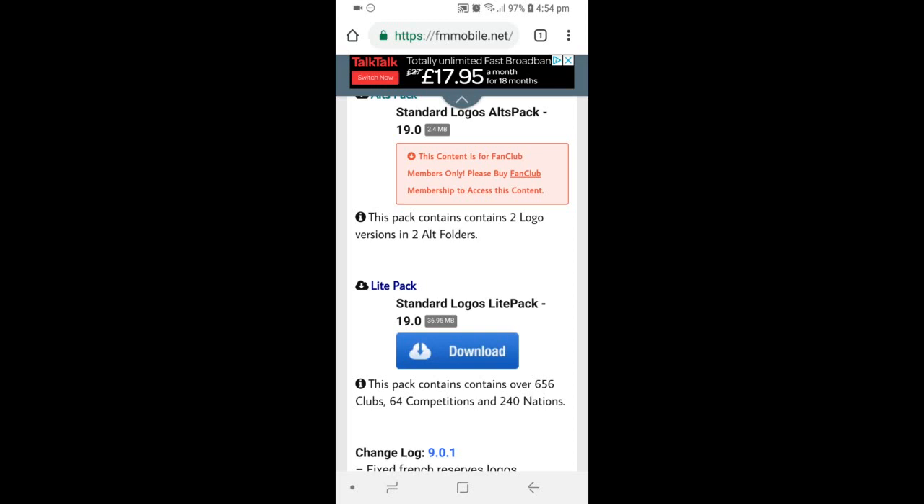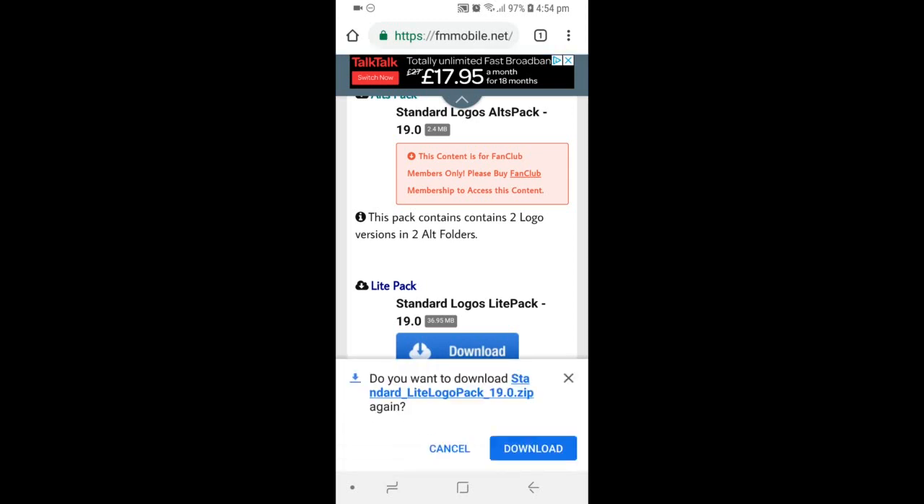It will take you to sign up for the website. Don't worry, just sign up with your Twitter, Facebook, or Google Mail. Once you guys are signed in, the file size is 36 megabytes. Click download — this is a zip file, so make sure you unzip it with a program, or if your Android system automatically does it for you, that's even better. My Android system automatically unzips the file for me.